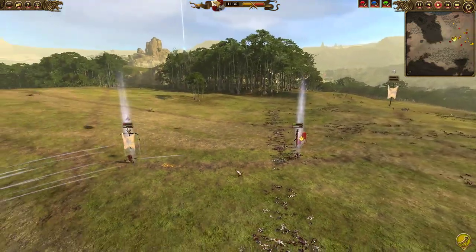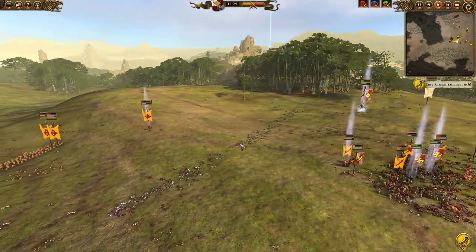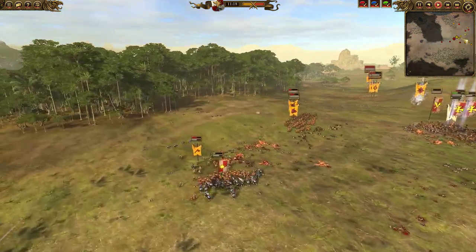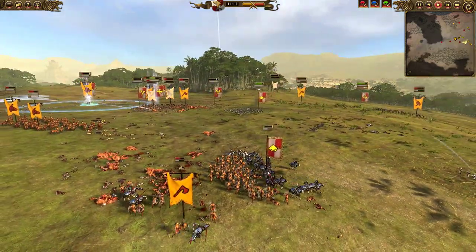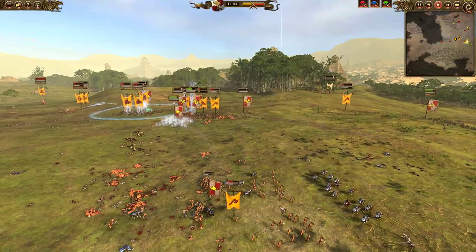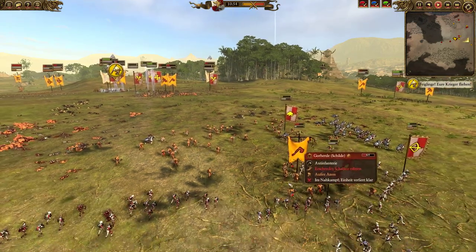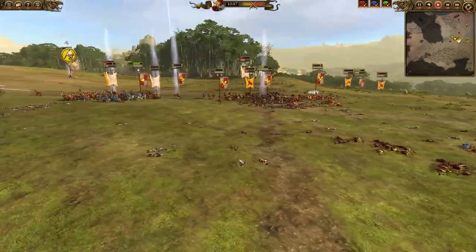We start chasing Morghur but have to retreat — the two Ungor Raiders are here and could pepper Balthasar with arrows while he's chasing, which would have killed him in no time since he has only 15 armor. We try to get one charge in but then have to retreat. The Reichsguard is cycle-charging these flanking Gores, which isn't very healthy for the Gores since they have low armor and pretty average melee defense.